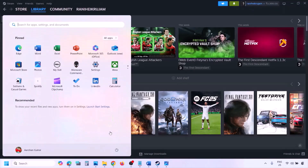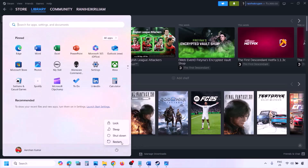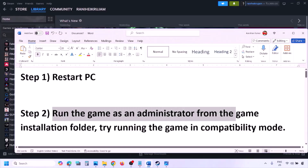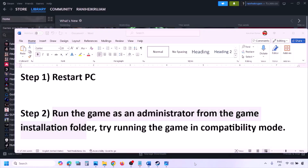The next step is to simply restart your computer. Just restart your computer once — do not ignore this step. Still not working? The next step is to run the game as an administrator from the game installation folder.